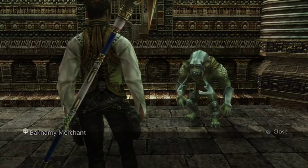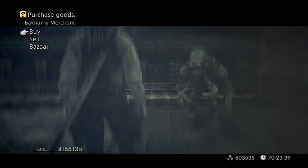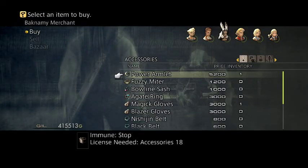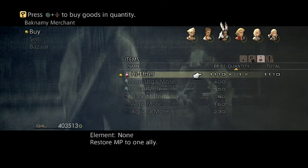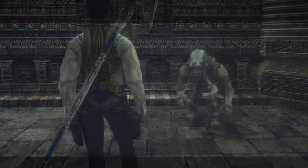Inside the Necrohol of Nabudis dungeon, there's a hidden merchant. I should have got this one a lot earlier but I completely forgot about it. There's Azuniga. Also while I'm at it, I will take a moment to stock up on high ethers as well.